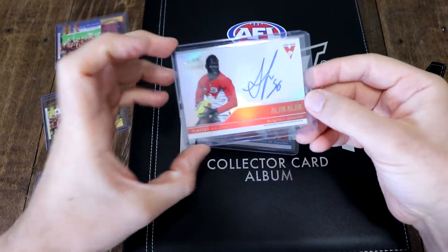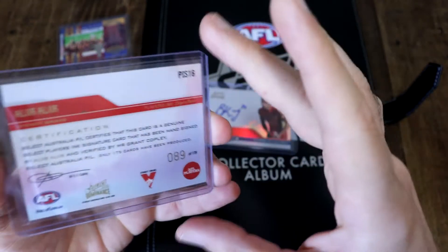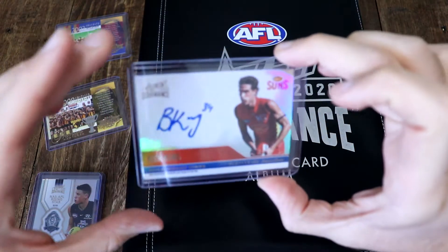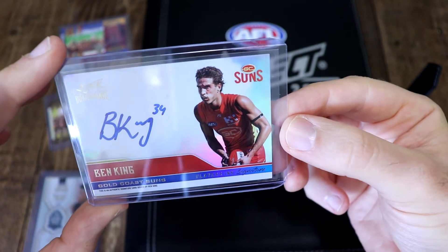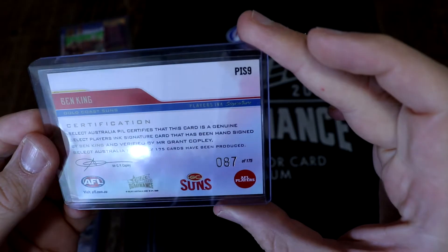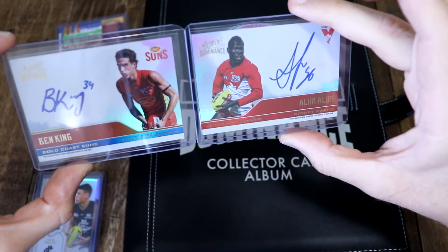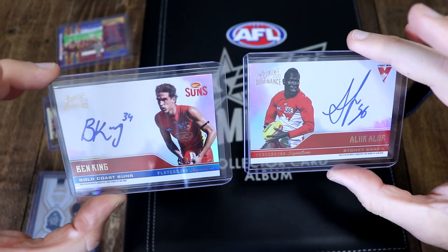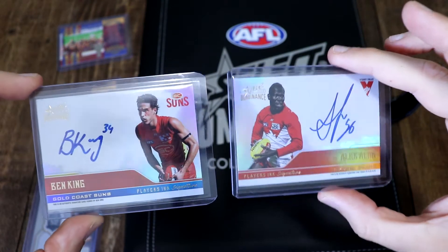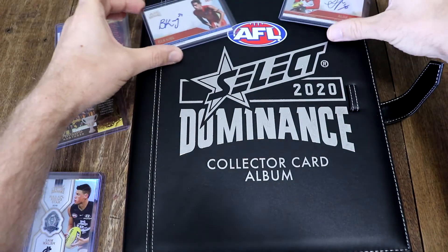And then finally our signatures — our Players Inc signature cards. If you've watched the Dominance opening you've seen this — this is our Aliir Aliir card, 89 of 175. But what you didn't see, that I didn't open on camera, was this Ben King Players Inc signature card, 87 of 175. Very nice indeed. It's cool that they're like mirrored images — Ben's on the right, Aliir is on the left — and you know, that looks really cool. I didn't notice that until now, having never compared them side by side.